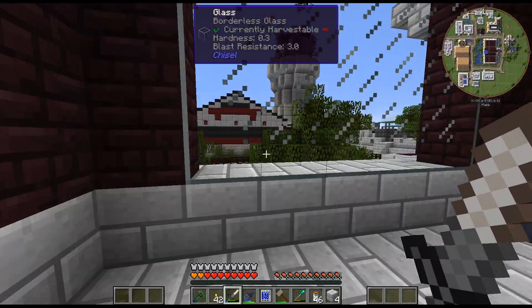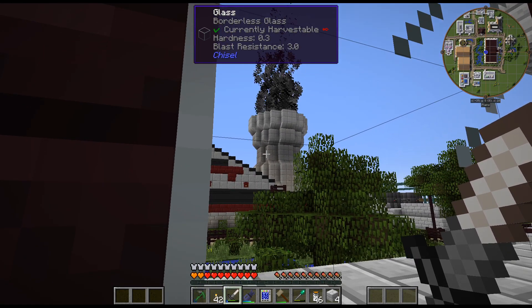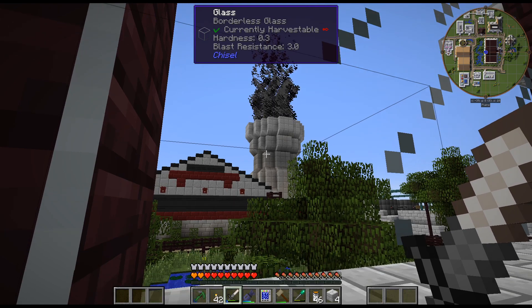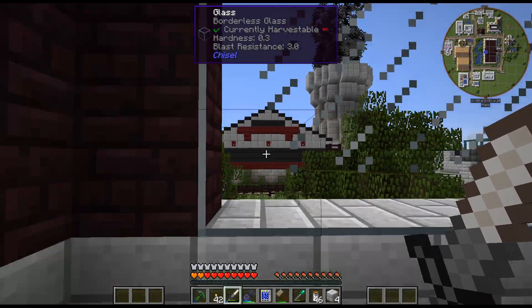I also did a little work on the tower. As you can see, there's actually carpenter's blocks, so it looks a little bit cooler. There's a little bit more angles to it with the diagonal blocks — I think that looks pretty cool.